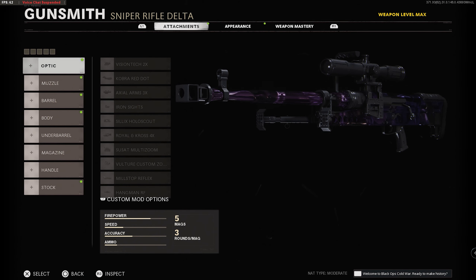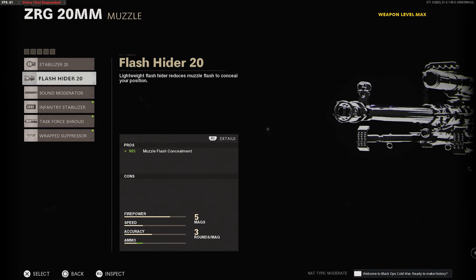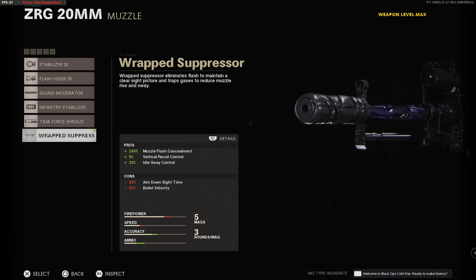And by love, I mean we're going to build the slowest possible ZRG in this game. This is going to be terrible — do not do this — but I guess I like putting myself through pain or something, I don't know.